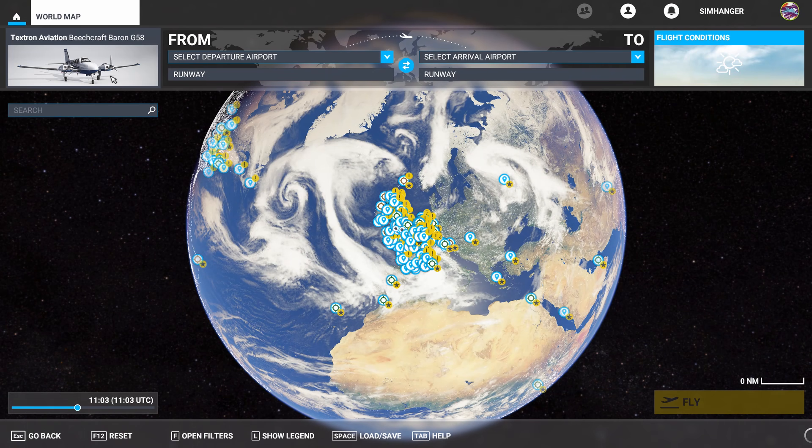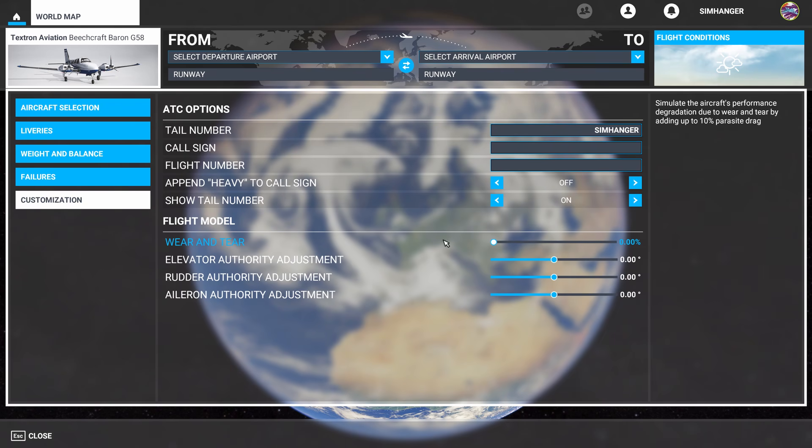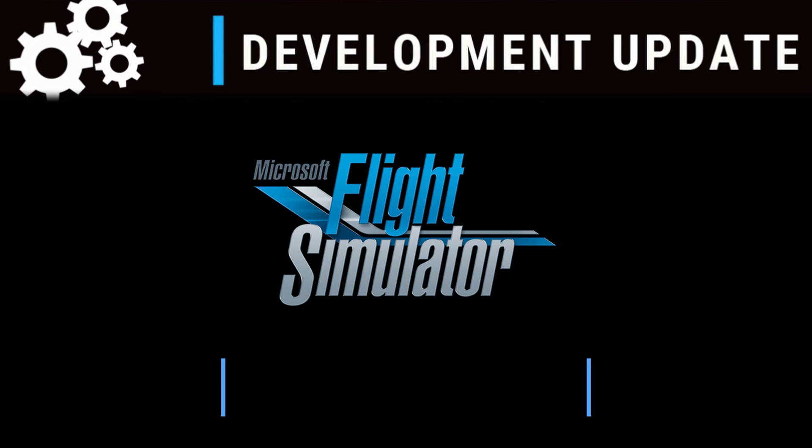Before signing off, one thing to add following World Update 4: in the aircraft selection menu, the bottom option previously labeled ATC options has changed to Customization. There are new entries — the first slider lets you simulate aircraft performance degradation due to wear and tear by adding up to 10% drag. The next three sliders are more of a mystery, allowing adjustment of maximum deflection angle by up to two degrees positive or negative to refine aileron, rudder, or elevator authority. This can already be achieved in sensitivity settings for controllers, so it's not clear why it's here — perhaps it's for use with the Xbox game controller. I'd love to know what you think — let me know in the comments below.